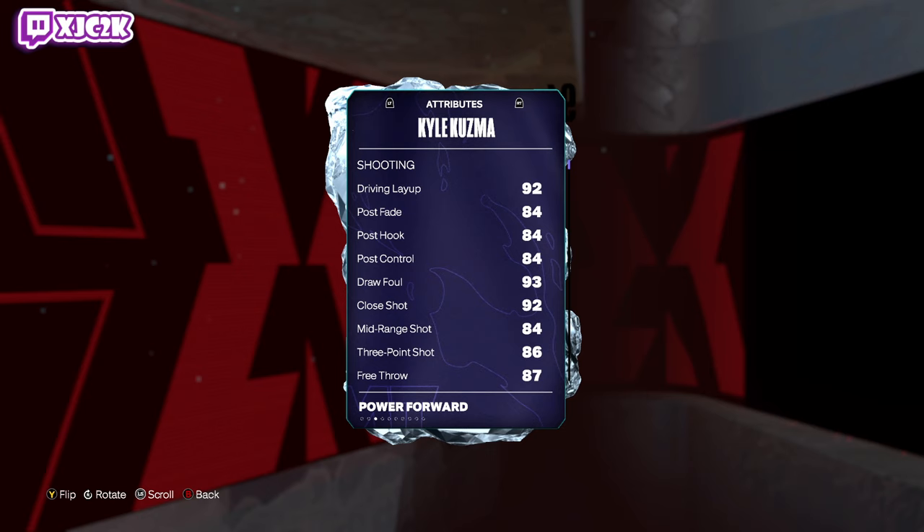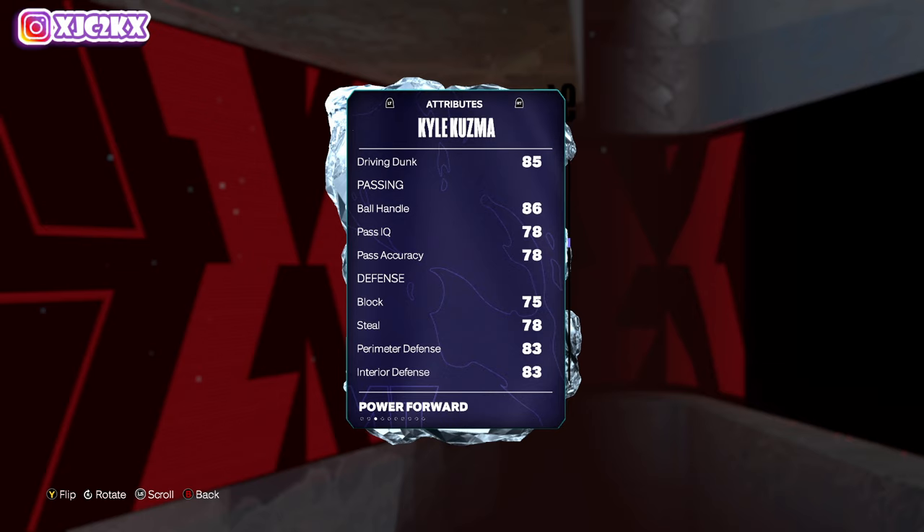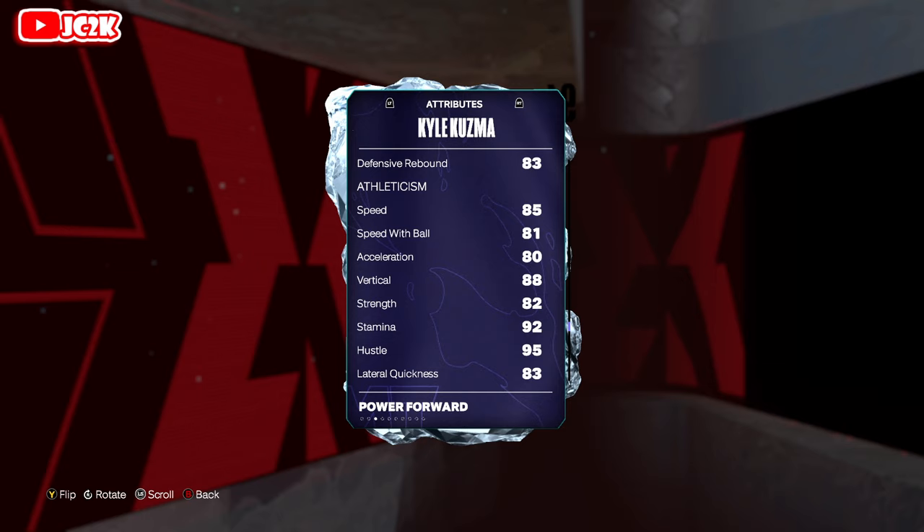96 offense, 90 defense. 92 driving layup, 92 close shot, 84 mid-range, 86 three ball, 85 driving dunk, 86 free throw, 86 ball handle. 75 block, 78 steal, 83 perimeter and interior defense, 83 rebounding, 85 speed, 80 acceleration, 81 speed with ball, 83 lateral quickness.